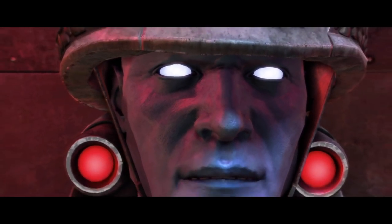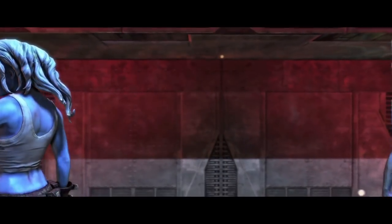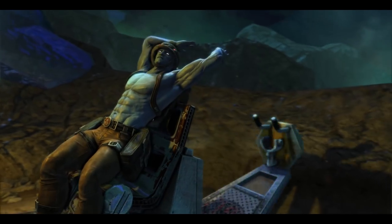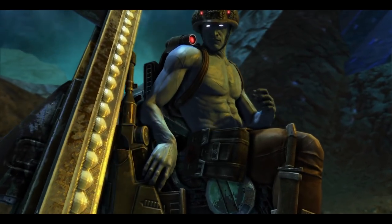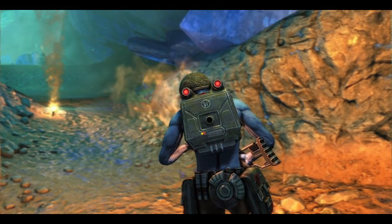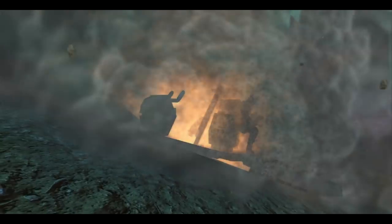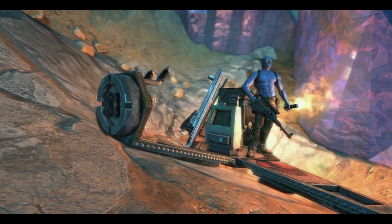Rogue Trooper Redux is based on and takes place within the universe of the 2000 AD comics. This game in particular is set on the planet New Earth, a post-apocalyptic looking earth stuck between the gravitational pull of two suns and a black hole. On this planet, a civil war flourishes between the North and the Southerners, with millions of casualties occurring through the use of biochemical weapons, so the Southerners started developing their own solution to ending the war.